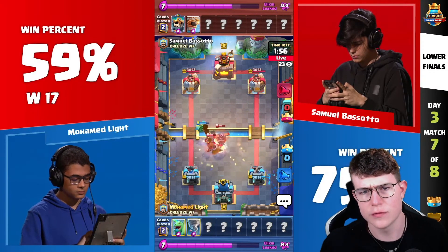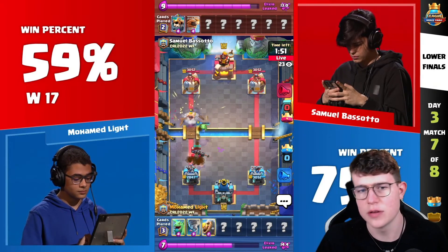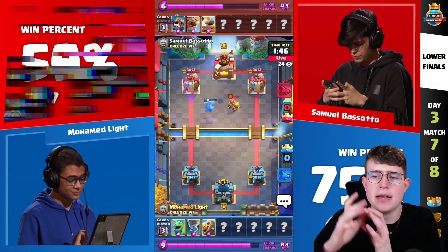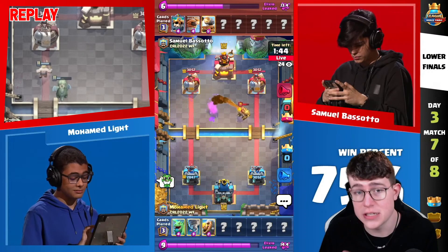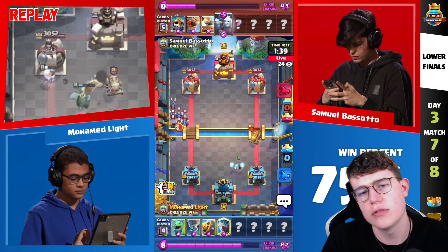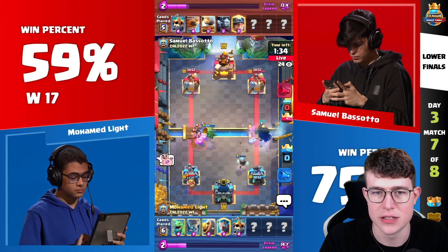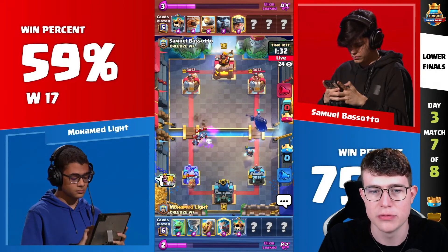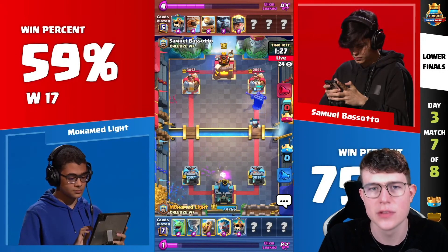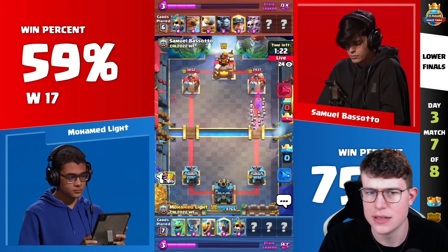Samuel goes in for a Tornado — a solid Tornado — and the other tower helps clean that up. He goes for a Barbarian in front just to tank, and Samuel does a good job killing the Barbarian on one side while also kiting the Baby Dragon over. Moe doesn't really have too much, so he needs to commit a full Ice Golem push. He goes in aggressively, Baby Dragon coming down — look at the damage he's taking.